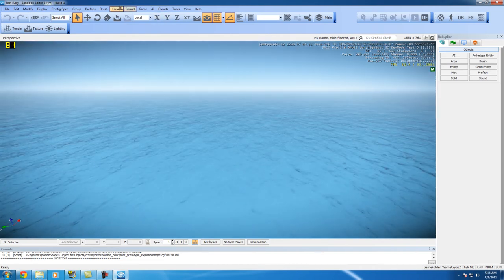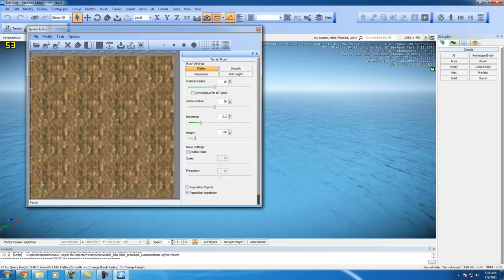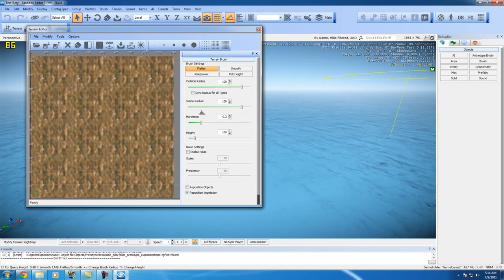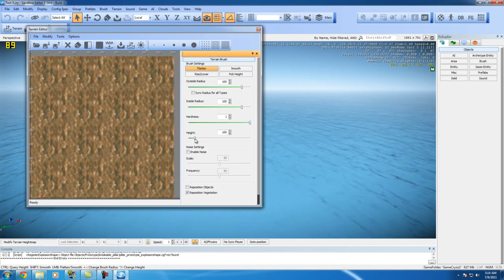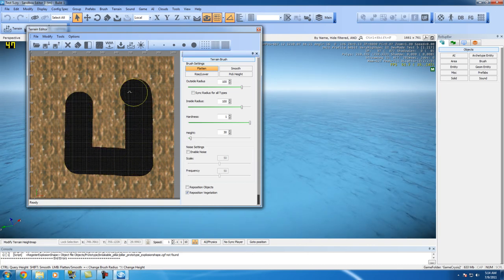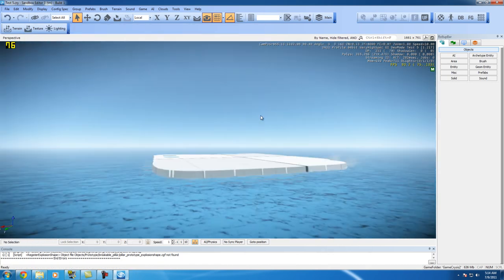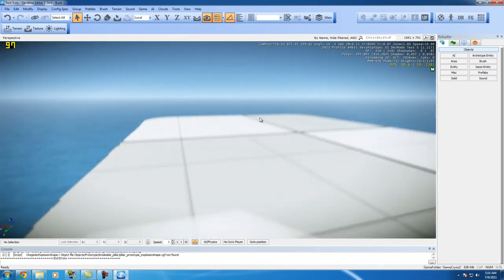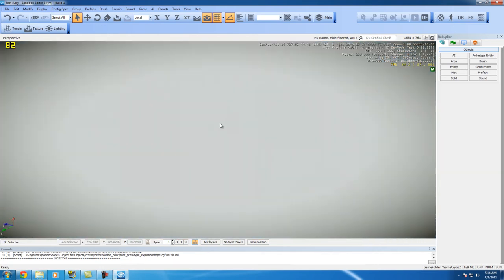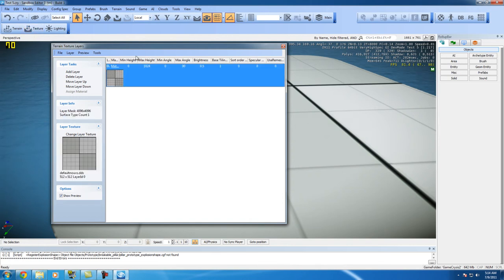You're going to want to add new terrain, so go up to Terrain, Edit Terrain, and you'll get this point area — this is your area where you're at. Pick the brush and set the hardness to one so you don't have any bumpy areas, just flat ground. On the height, I'm going to put it to 30 — I think that's good enough — and we're going to make a little square for our battle area. Hit Exit, turn around, and there's your little area.